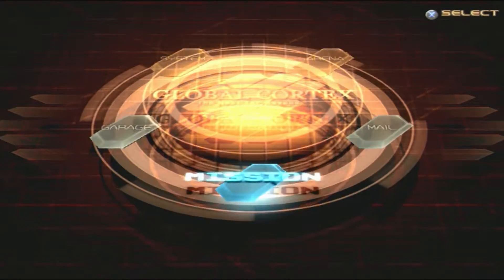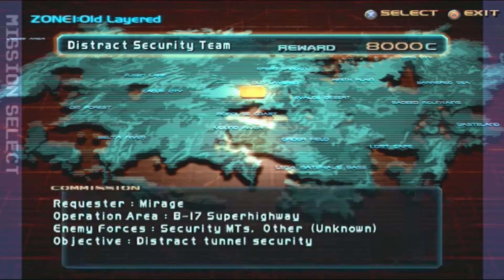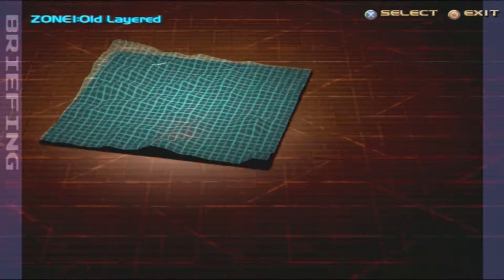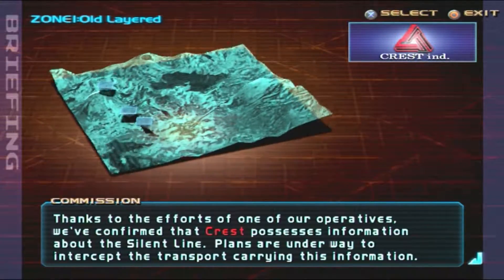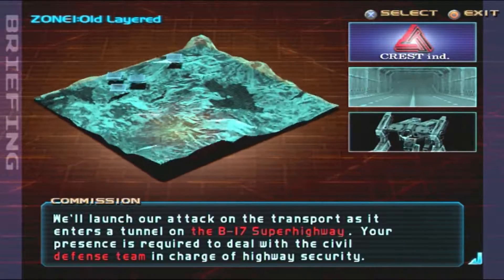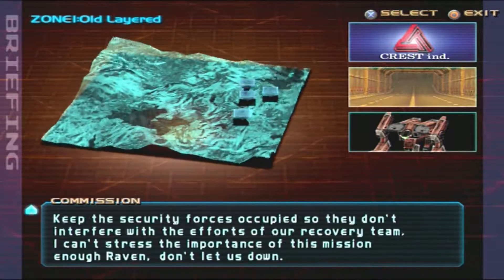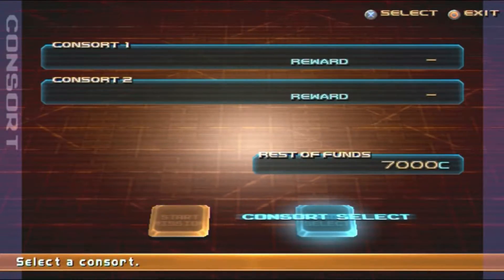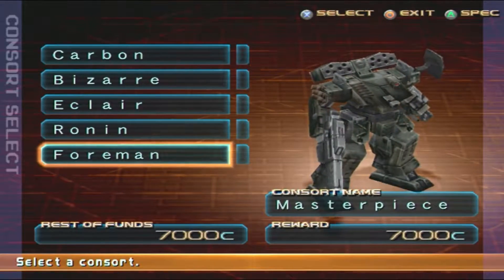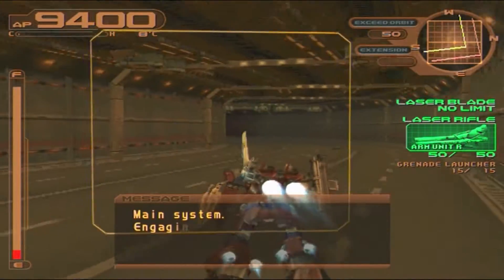No mail, okay. Saving quickly. What missions do we have? Distract security team — okay what's this one again? 'Thanks to the efforts of one of our operatives, we've confirmed that Crest possesses information about the Silent Line launch. Attack on the transport as it enters a tunnel on the B-17 superhighway. Keep the security forces occupied.' Okay, let's go for it — I'm on my own on this one. Let's do it.